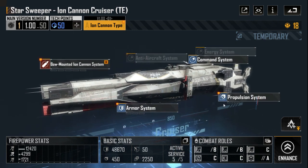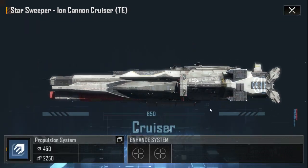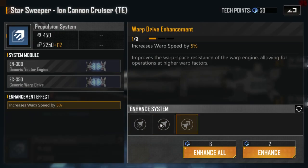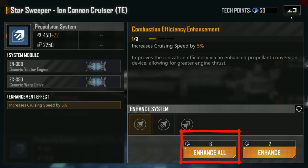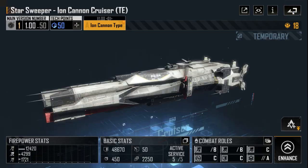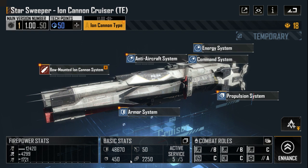Let's look at its systems. For the propulsion system, there is a usual speed improvement at six stage points. I think it is useless for us — this ship is already fast enough, faster than the Cass cruiser.